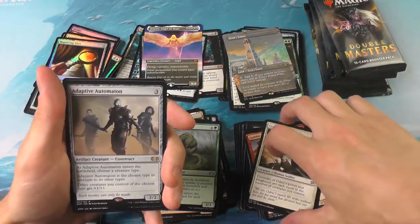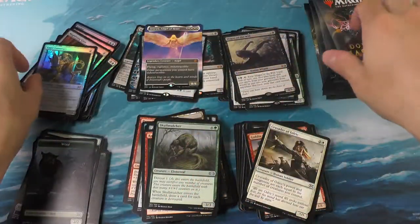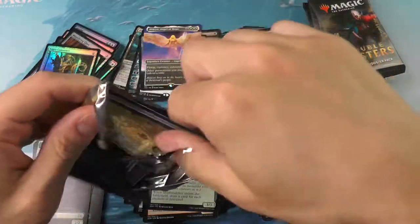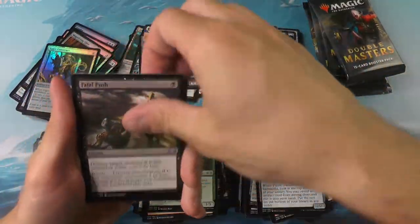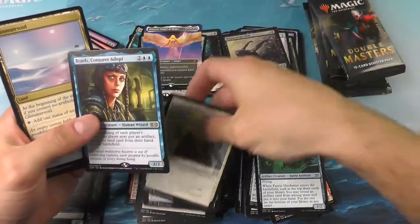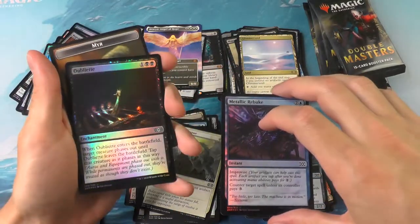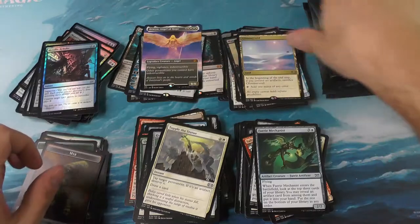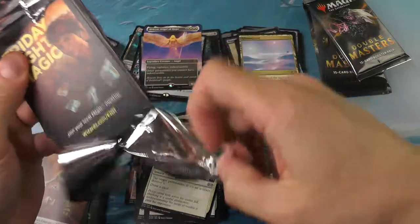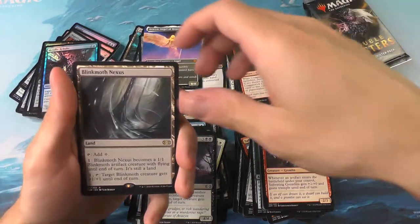Looks like we went one pack over — that's okay. Adaptive Automaton and Magnus of the Will. Still looking for one more foil rare with about five packs left. We got Braids and a Glimmervoid, and a foil Amulet — nice, I like the guy's hands sticking out of the sewer. With the box toppers, we're up to six mythics but we've had a little dry spell. Got the Cragswick Cremator and a Blinkmoth Nexus — nothing much there.